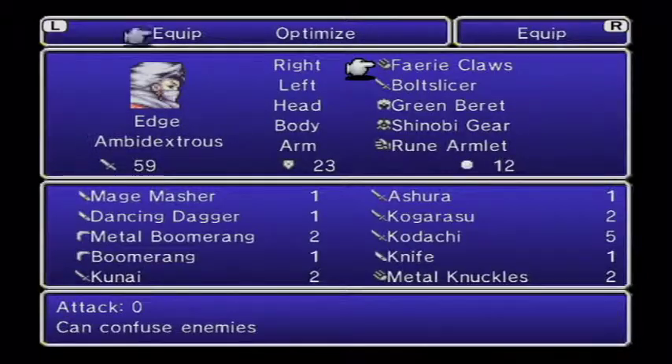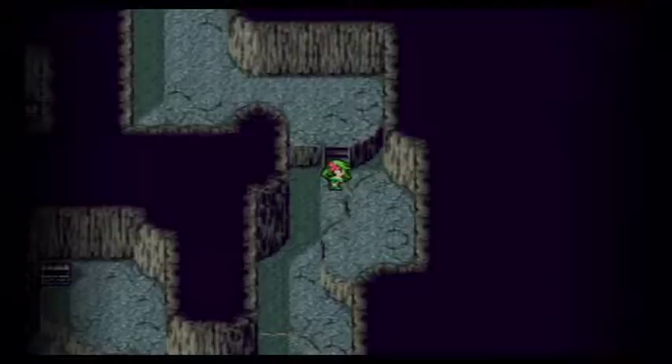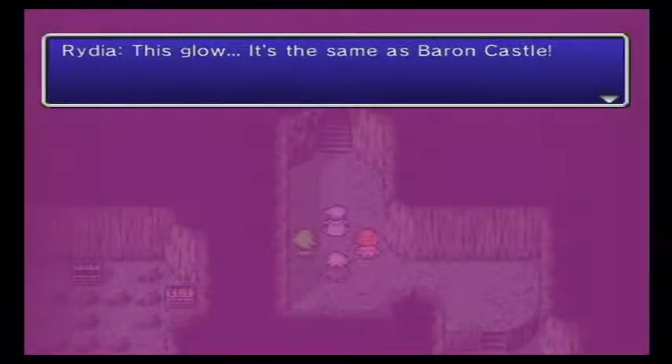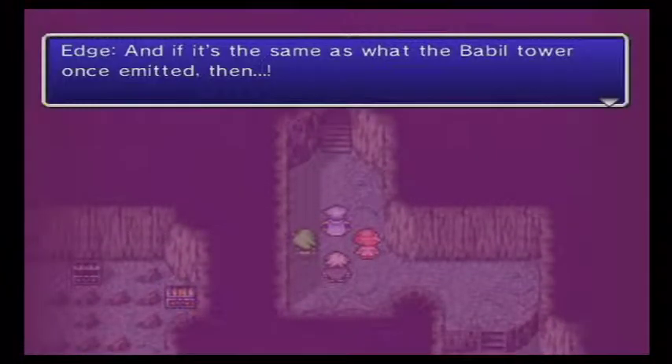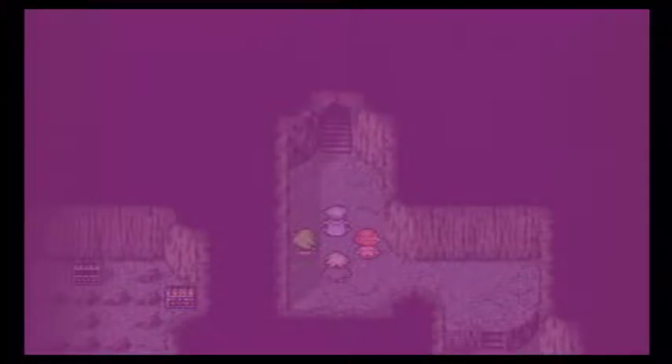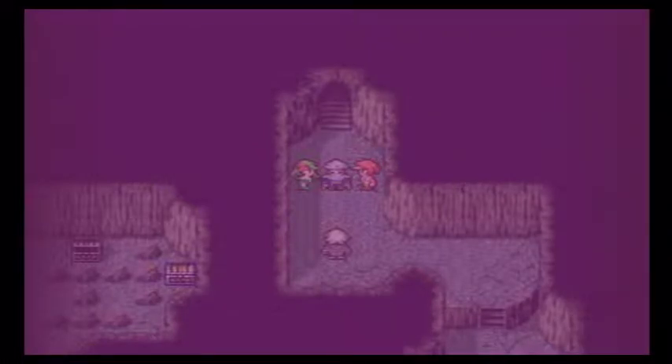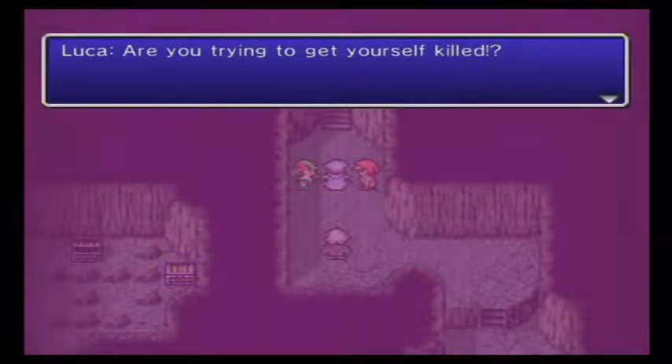And I need to switch the Fairy Claws off Edge for Kurok — that just powers him up an awful lot. Now we see this scene, because our path to the Tower of Babel is blocked. There's actually no way through — we're never going to get through. But there is a guard that we are going to get to kill.